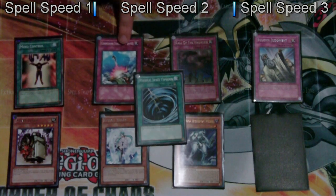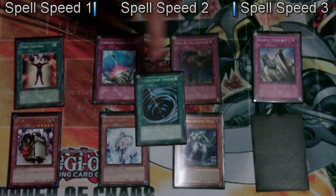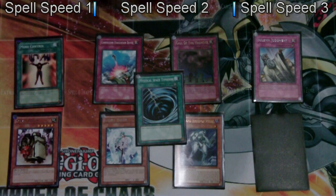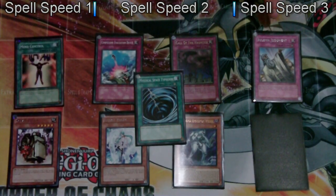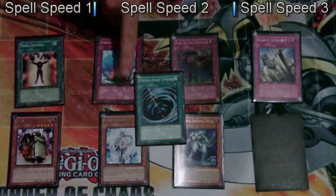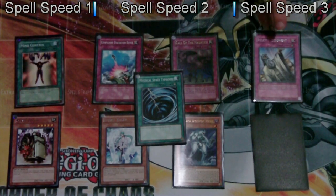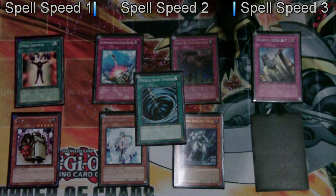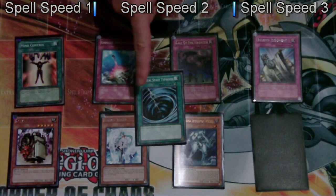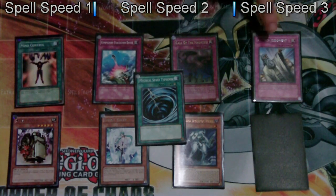Similarly, if I start with a spell speed 2 card, I cannot chain with a spell speed 1. Spell speed 3 is the end of a chain. If I start with a 1 and bounce around with 2s, if I hit a counter trap — which is a spell speed 3 — the only thing that can then chain on top of that is another counter trap, a spell speed 3 card. So if I activate Solemn Judgment in response to one of these cards, the only thing that can be activated in response is another counter trap.